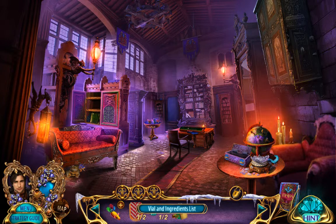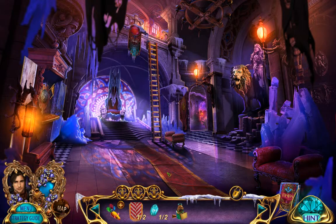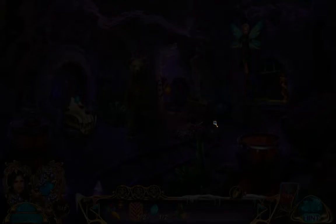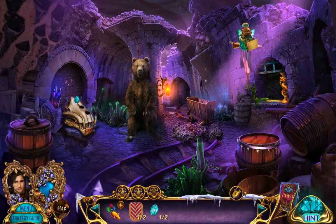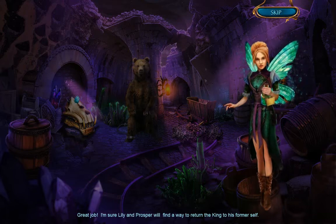What is this? It's just a vial and ingredients list. Where do we put that? Do not know. Alright, you need that. Oh wait a minute, is this for you? Great job. I'm sure Lily and Prosper will find a way to return the king to his former self.